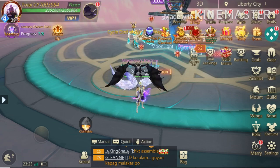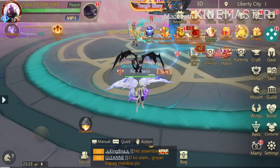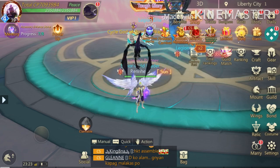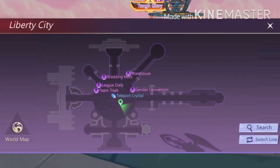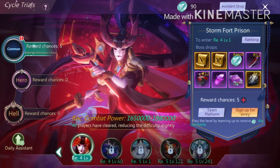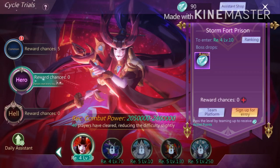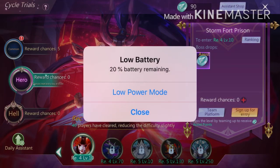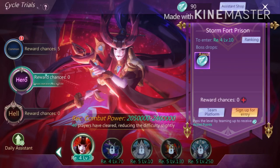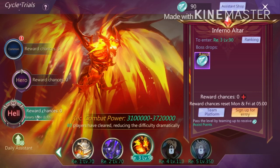Those were the update contents posted on their Facebook page and shown at login, but there are still more new features added. One of them is new dungeons in Cycle Trials: three new dungeons in Common and Hero, all requiring Reborn 5 first. There are also two new dungeons in Hell — one requiring Reborn 4 and the other Reborn 5.